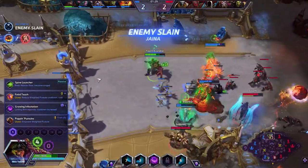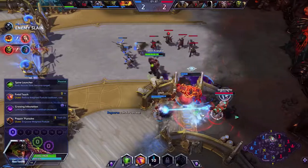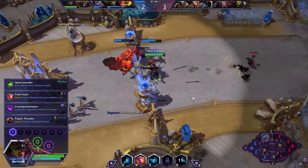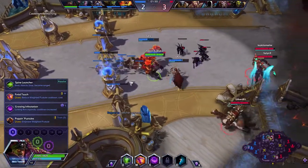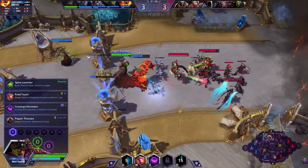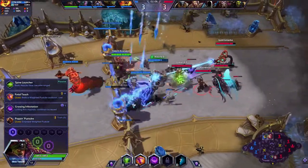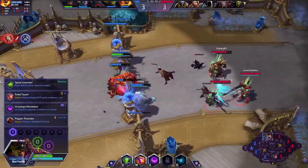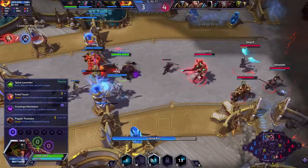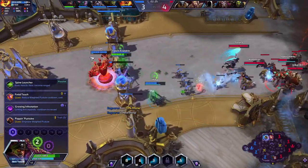Growing Infestation is generally his best talent on this tier — certainly the most picked. It makes your E cooldown even longer, but the area expands over time. You get to the point where you have a really respectable area, so enemies have an even tougher time. You can block off larger and larger choke areas, and the difference between someone being in the Silence Ring and out of it is pretty enormous. Poppin' Pustules is one of those try-hard quests where you have to detonate a bunch of Weighted Pustules — not really what you want to be doing with Stukov since you want to save Bio Kill Switch for burst heals. I would always generally pick Growing Infestation at level 1.